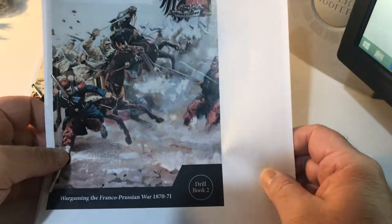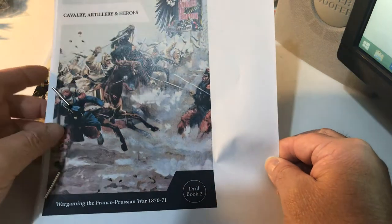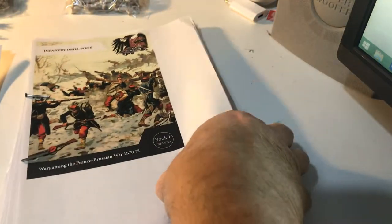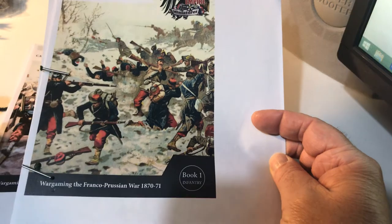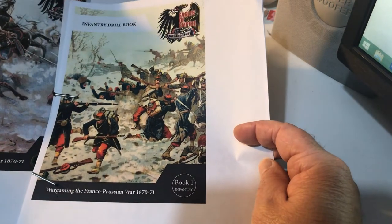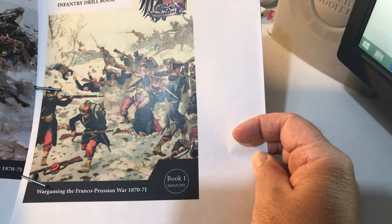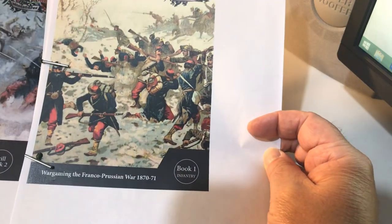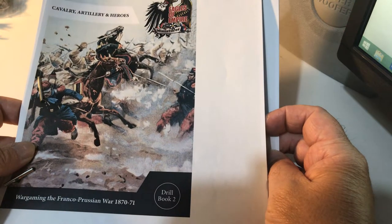You get the Cavalry, Artillery and Heroes set rules, which is Draw Book Two. And you get the infantry rules, which is Draw Book One. To be honest, all of the rules are pretty much contained within Draw Book One. There are a few rules for the cavalry and artillery, but essentially the majority of the rules are in Draw Book One. Draw Book Two is just a bit more information about the cavalry, artillery, and heroes involved.